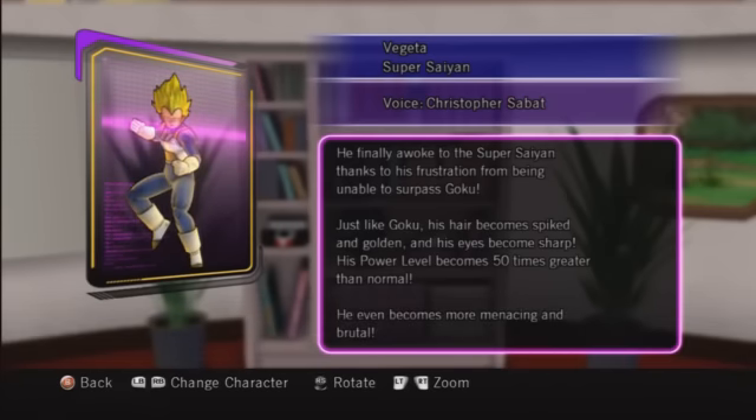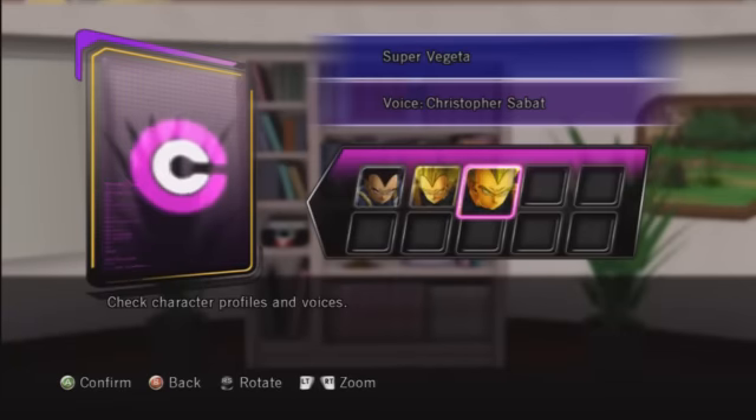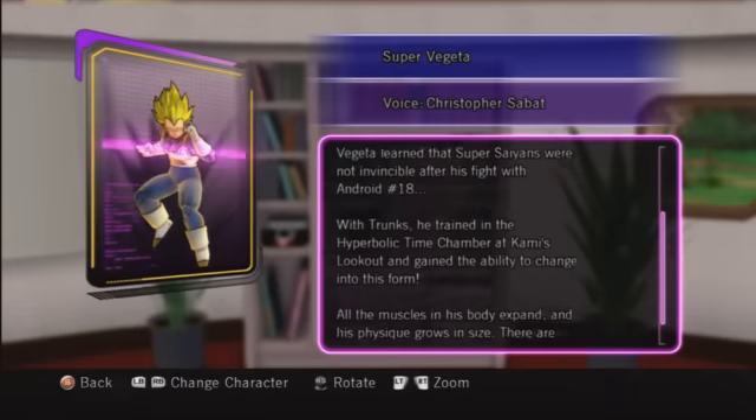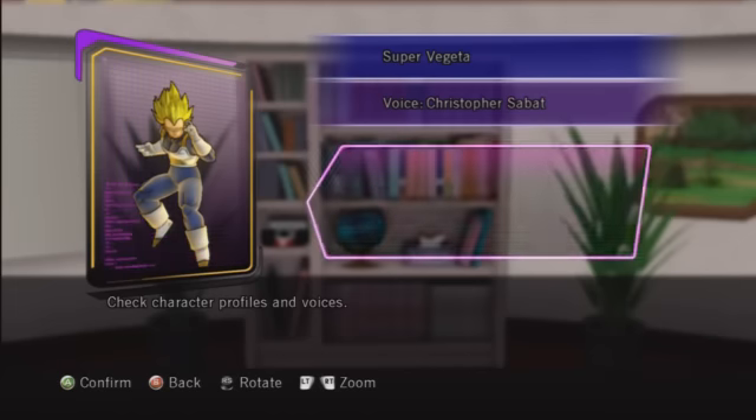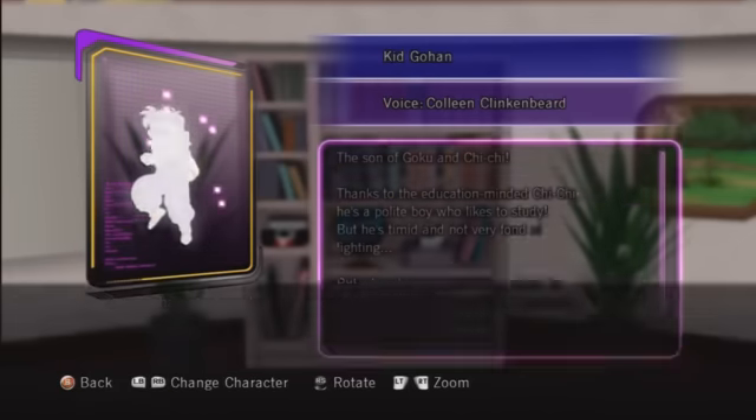There are four secret achievements altogether. The first two are: one is summoning Porunga on Namek, and one is summoning Shenron from Earth. The third secret achievement is when you complete the game and the credits come up, it says thanks for watching. That is basically the third secret achievement. But this is the fourth secret achievement.